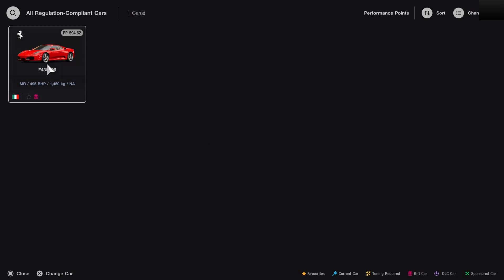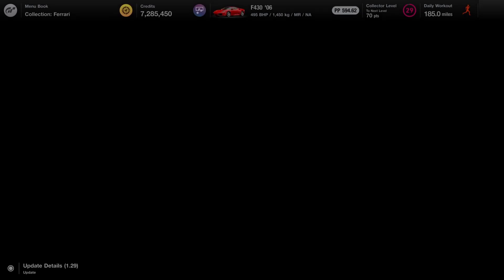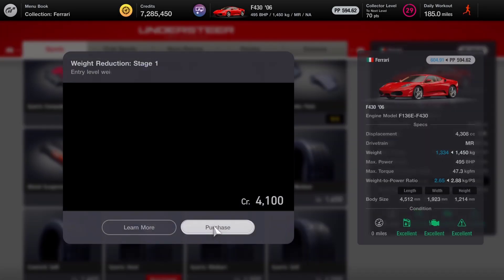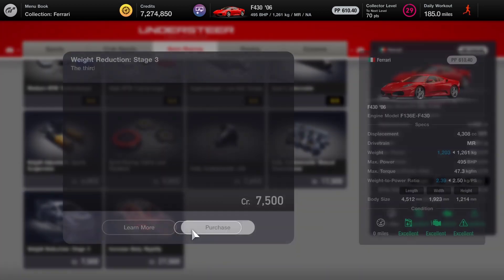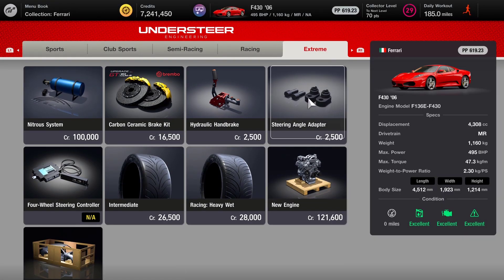So we need a Ferrari first of all. The only one we've got is the F430, which is a cracking car, but we are going to need to modify this slightly. We come out of here and pop down into the tuning shop and we will start off with the weight reduction. I'm going to do my normal mods on this car - stage 2, stage 3, and stage 4. We'll also pop across to extreme and grab our carbon ceramic brakes, which we always do.